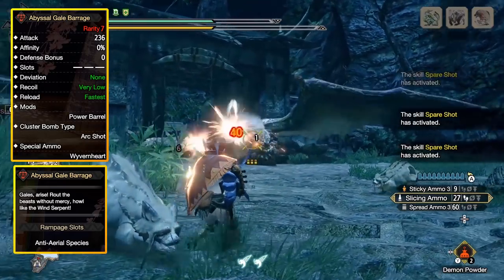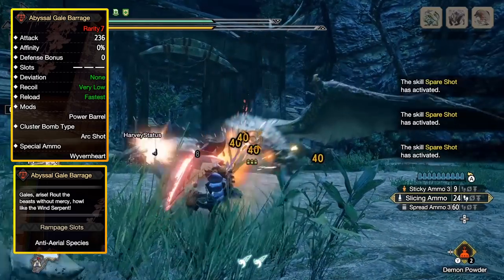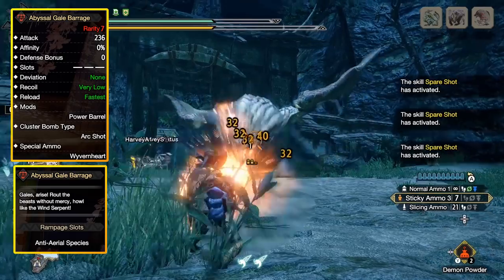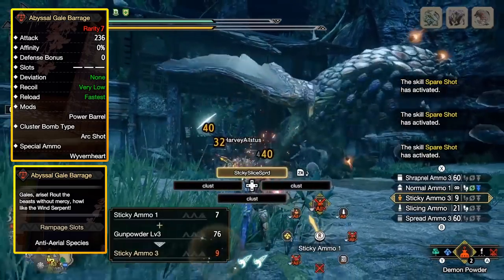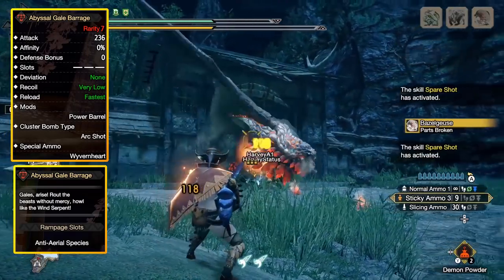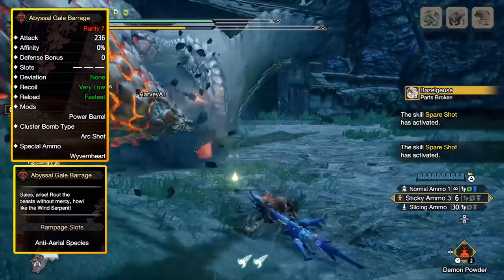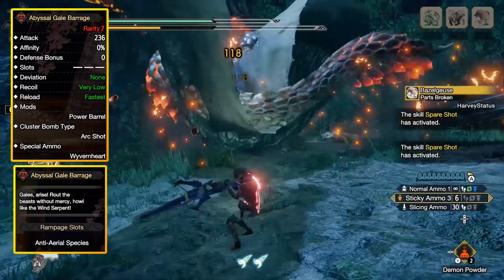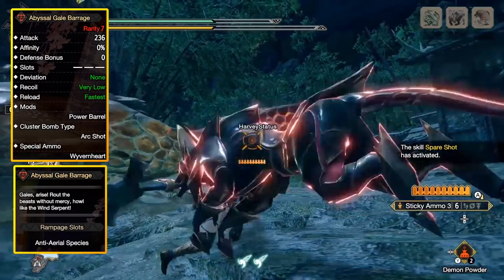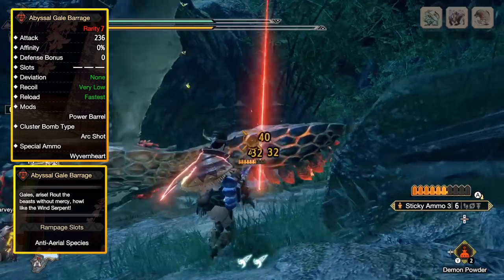Due to its recent upgrade, this gun had an increased clip size on its slicing ammo by 1. If you crafted this gun before the 3.0 update, you could only get slicing ammo to a clip size of 2, but now it's at a clip size of 3. It has a pretty interesting ramp-up skill: anti-aerial species, which gives you 10% more damage to any monster with wings, plus Ibushi and Narwa. That covers Narga, Kezu, Diablos, Teostra, Camellio, Kushala — you get the point.